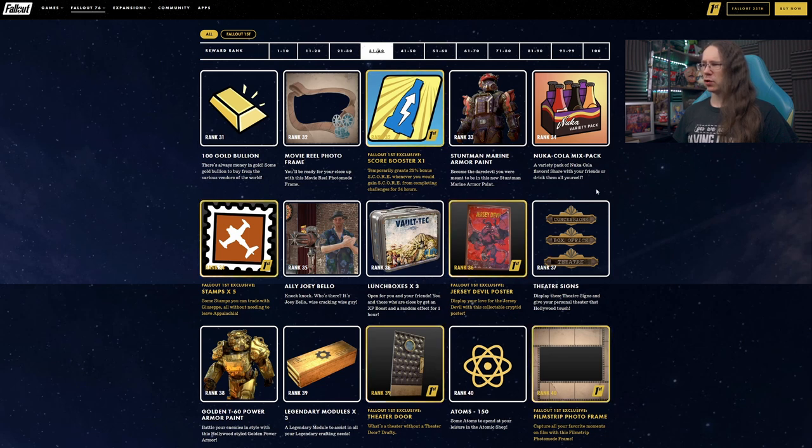Theater signs at rank 37, available for everybody — definitely going to make use of those. I could see that fitting in a few gaps or particularly small gaps at the top of walls and stuff.